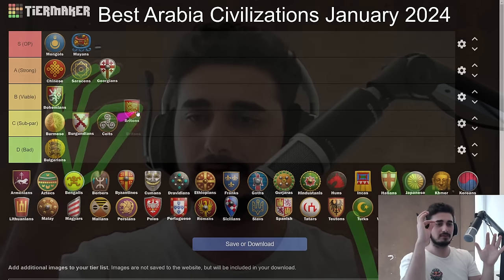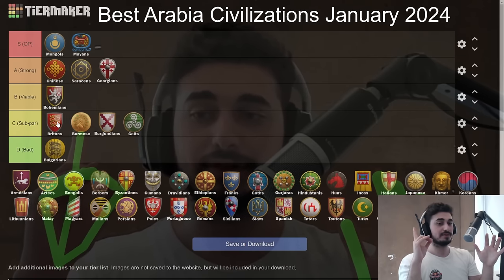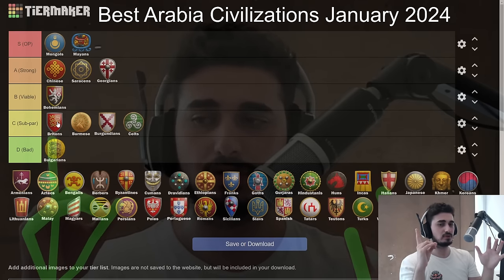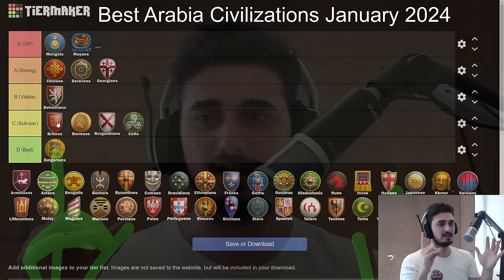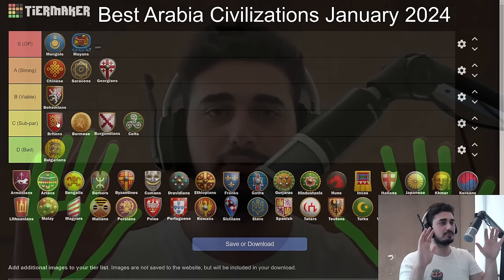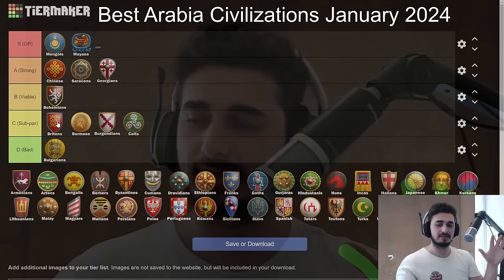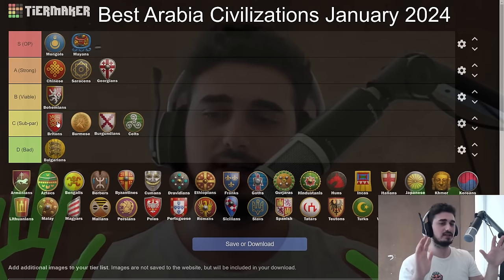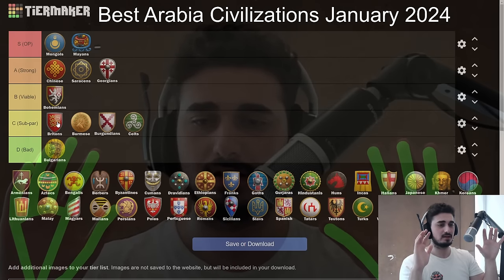The Britons might be a surprise — I'm going to stick them at the top of C tier. They feel pretty good if you get a perfect game: easy wall, archers plus boom. But most of the time you're forced off archers — your opponent attacks with spear-skirmisher or elite skirm knights, and crossbows just don't cut it. Also your main economy bonus is cheaper extra Town Centers, but on most Arabia games you can't always jump to 3 TC. Britons not getting savings elsewhere kind of hurts them. I'd recommend staying away from them on Arabia.